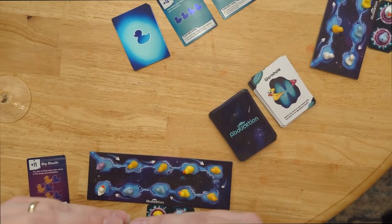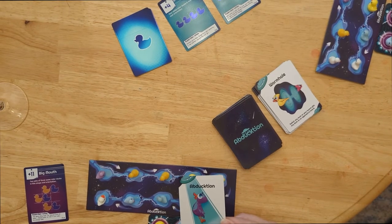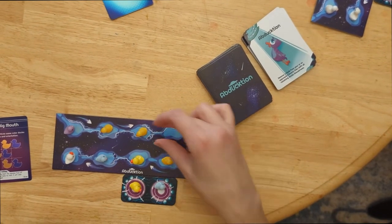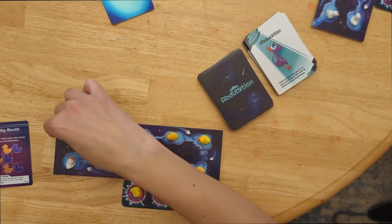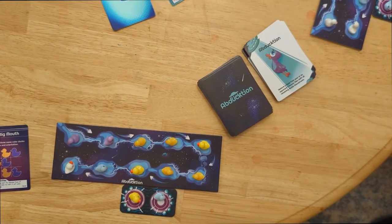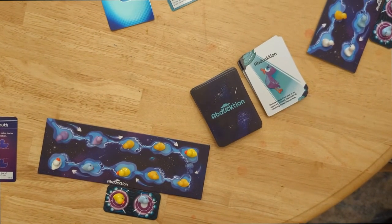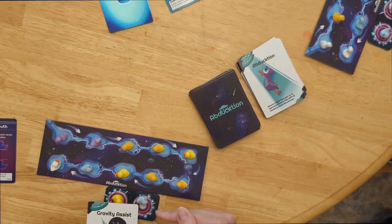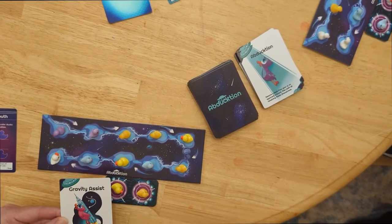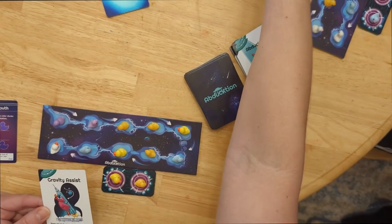Okay, I'm going for towers. I'm going to do abduction — remove a duck from my board, then shift all the remaining ducks downstream — so I'm going to take away this blue and shift these guys down. Then I'm going to do a gravity assist: swap one duck on my board with a duck it's next to, then swap it with another duck that it now touches. And I've got towers!